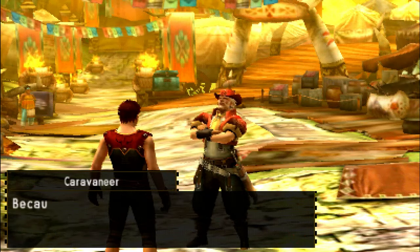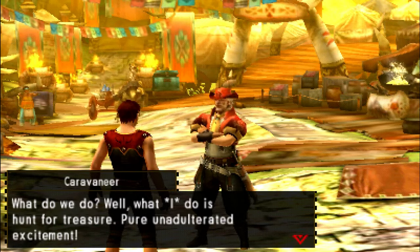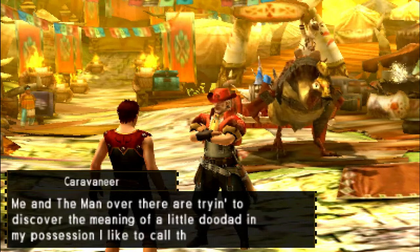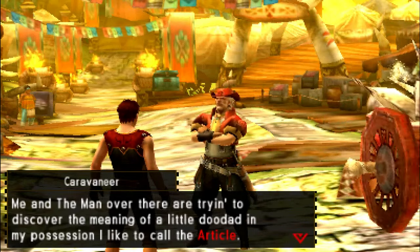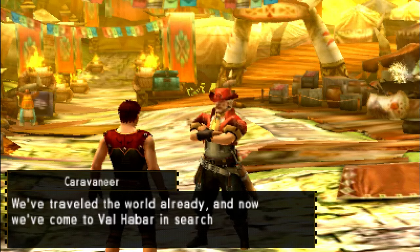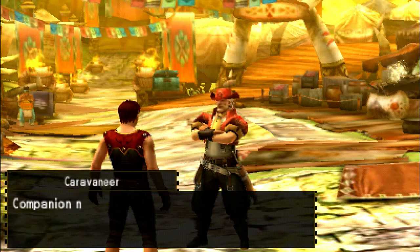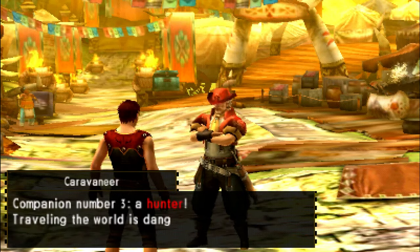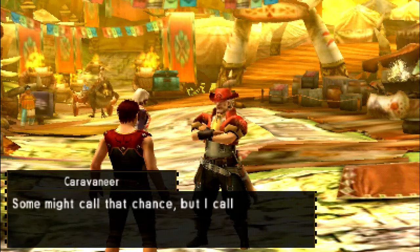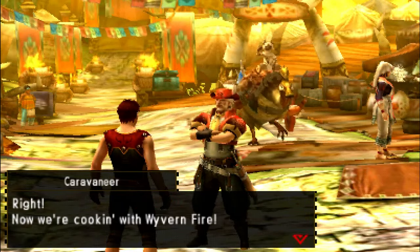'Have we got any work lined up? No? Good. Because I've got a job for you. The capital C Caravan.' That's a terrible name. 'What do we do? Well, what I do is hunt for treasure. Pure, unadulterated excitement. Me and the man over there are trying to discover the meaning of this little doodad in my possession — I like to call it the article. We've travelled the world already and now we've come to Valhabar in search of three companions to help us. Companion number one is a cook. Companion number two is a merchant. And number three is a hunter to protect the caravan. And who should I meet on the ferry but you? I call it destiny. Do you want to join capital C?' Sure. 'Now we're cooking with waver and fire. This calls for a little entrance exam.'